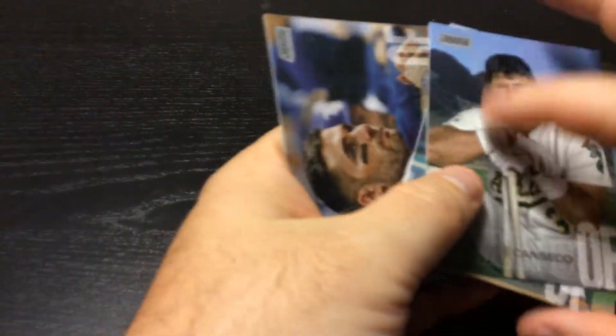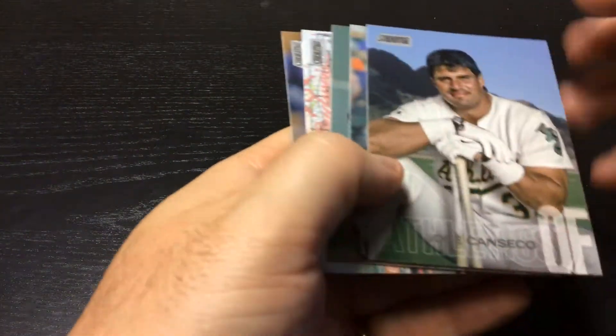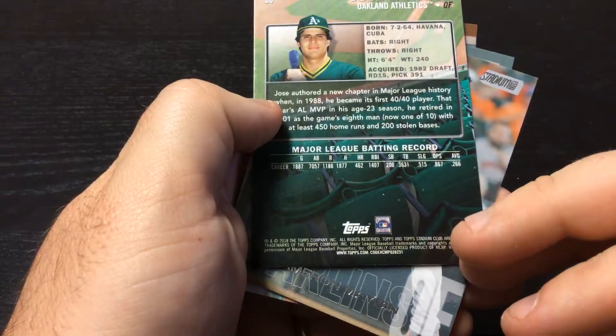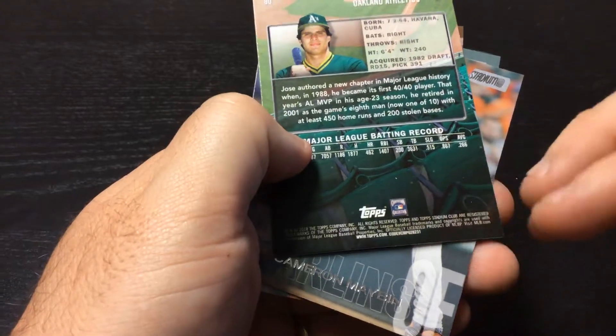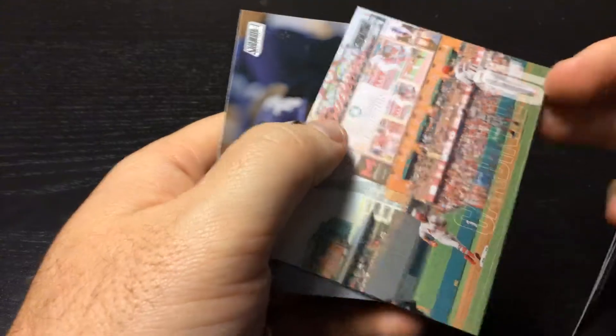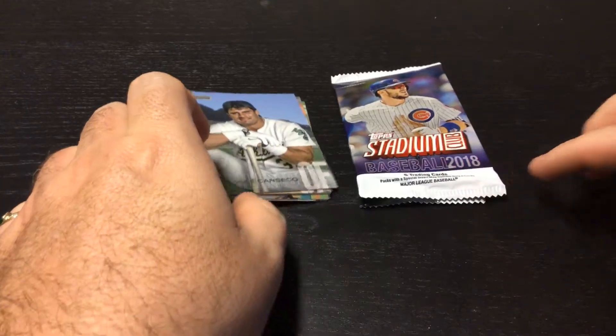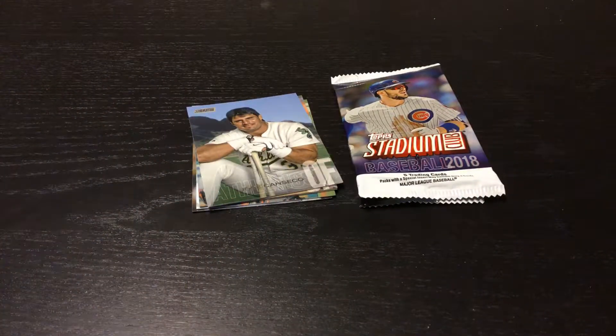So not my favorite set — there are a lot better ones, that's for sure. Did get the nice throwback Canseco, and we can't forget our Budweiser card. 2018 Topps Stadium Club. Have a good day everybody.